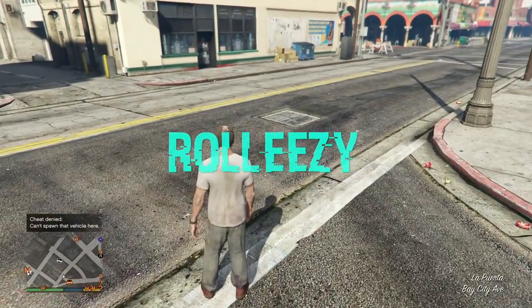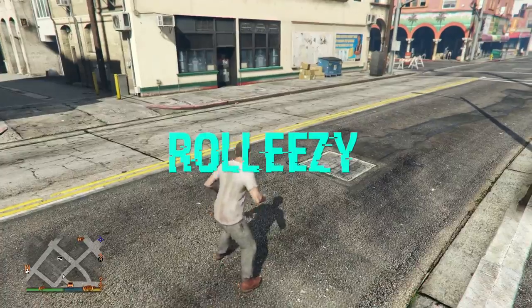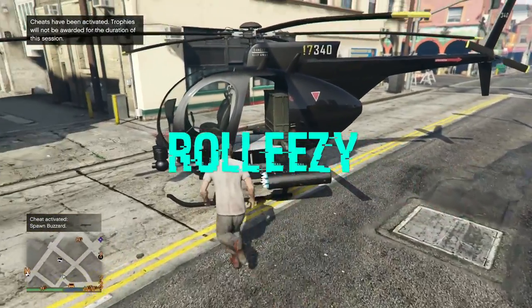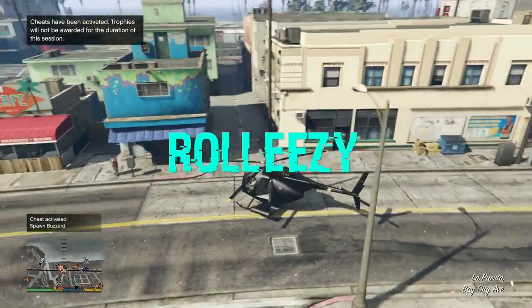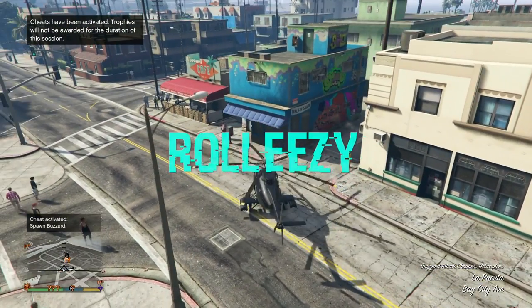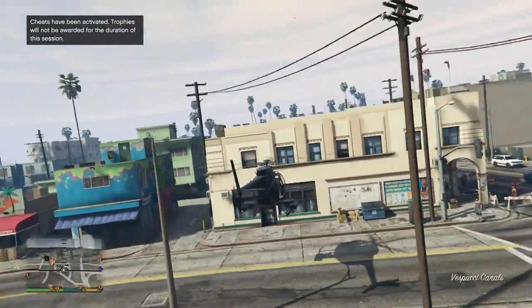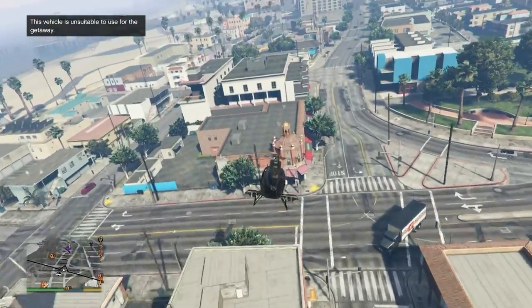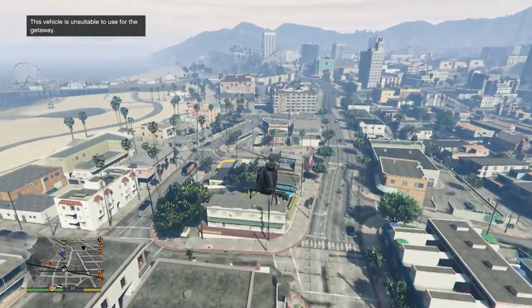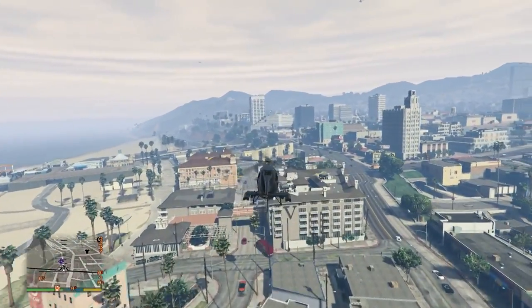What's going on guys, my name is Roll Easy and welcome back to the channel. Today I have a dope modded outfits tutorial - we finally have a save method for the director mode glitch. These aren't just regular modded outfits; these are the kind you can only get on modded accounts. You got logos on top of most clothing, logos on joggers, blue, white, and all different color joggers.